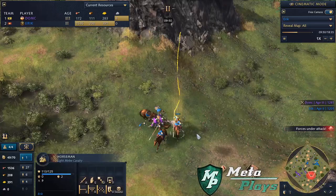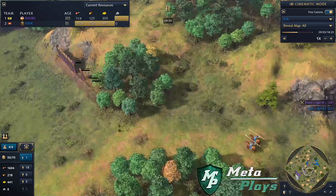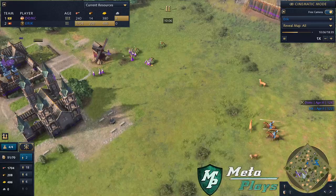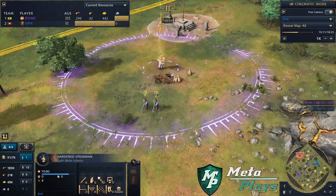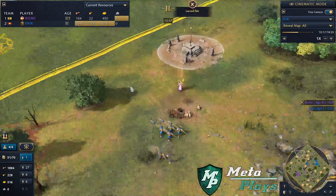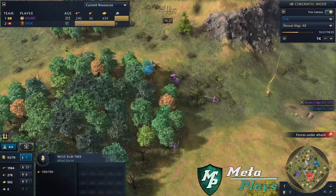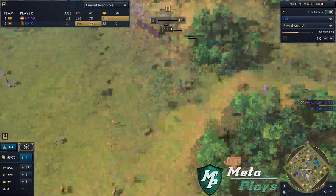Will the monk get the conversion off? I don't think so. Eric sacrifices a couple of horsemen but gets the prelate kill, denying that gold trickle just a little bit longer — worth it in the long run, as it forces DOMC to train more prelates. Another conversion attempt, but Eric micros out of it just in time and cleans up another prelate. DOMC is having to get more infantry — he probably needed man-at-arms on this side and spears on the right side to cut through the horsemen faster.